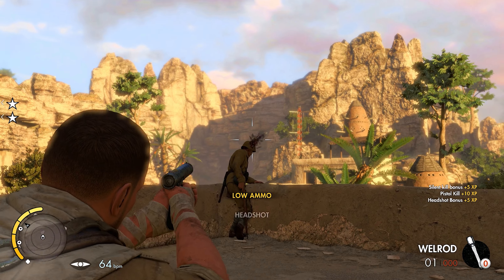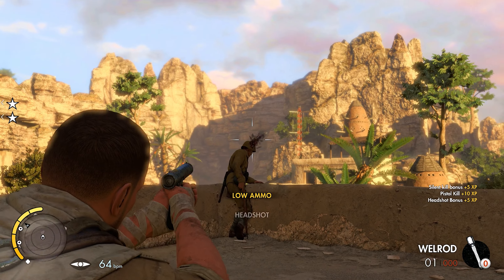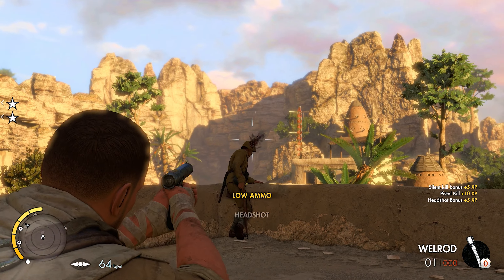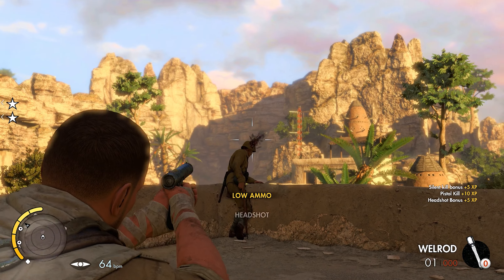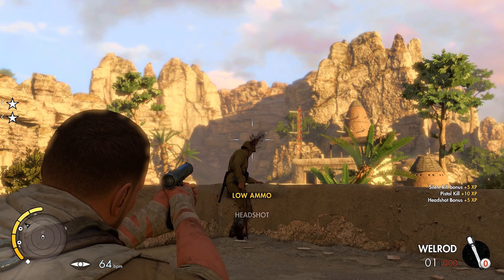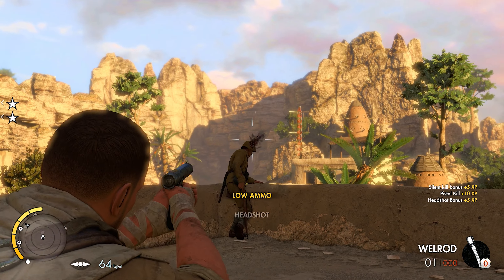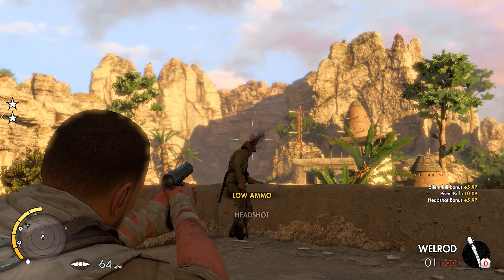A couple more guys on top of the building, or maybe on the lower floor — not quite sure yet. From the minimap, it looks like there's a guy right around this corner. Does anybody see us yet? I think we're okay. Shoot that guy right in the face. Let's go up top and get rid of the guy on top of the building. I think I saw a ladder back here. Definitely want to be careful — we don't want to spook these guys. Not quite sure how he doesn't hear somebody walking up the ladder, but hey, it's a video game.